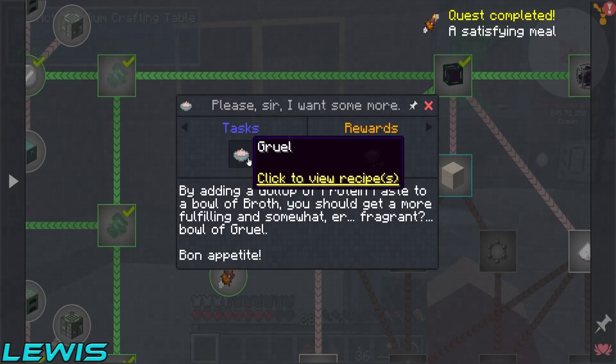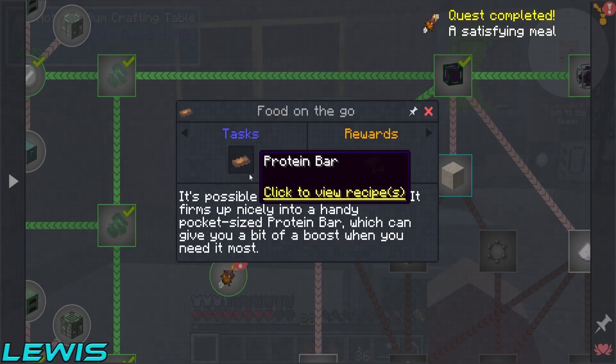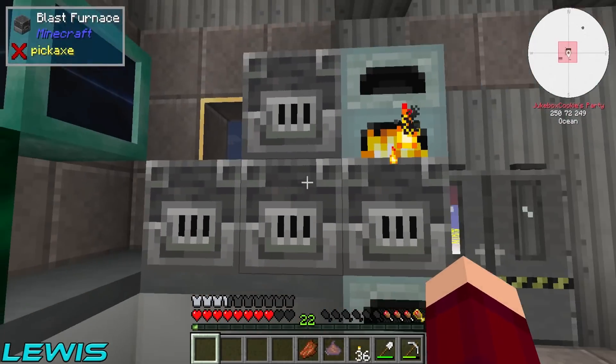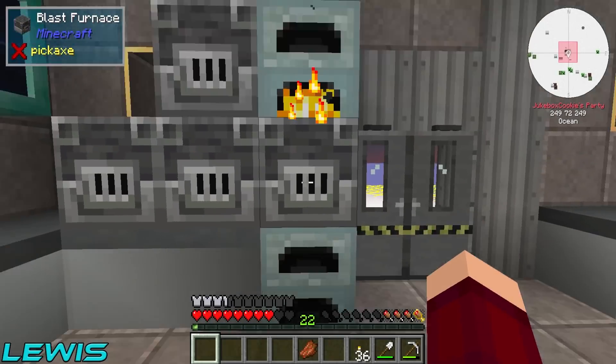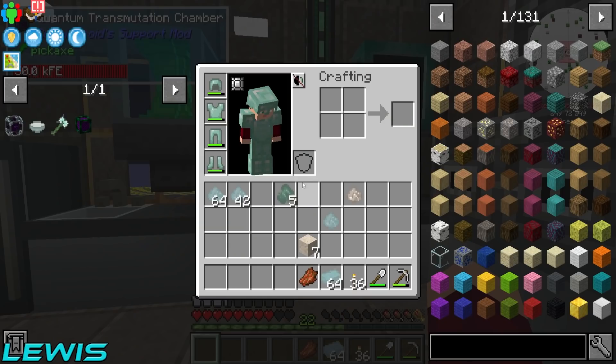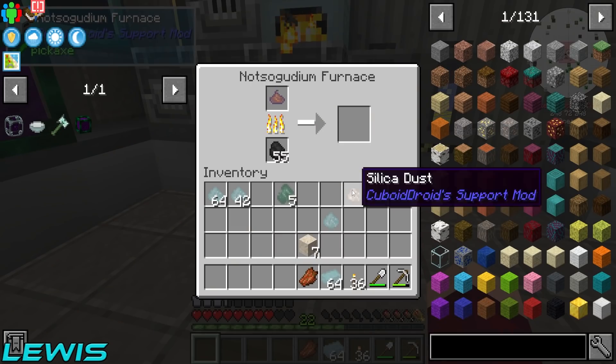If we made broth and stuff, we could get gruel, and then we can get food on the go. Protein bars. So put this in here to get some protein bars, which give us a lot more hunger than the other thing.